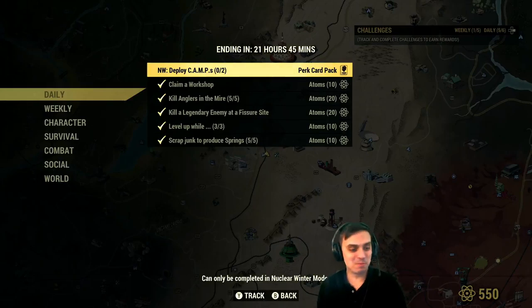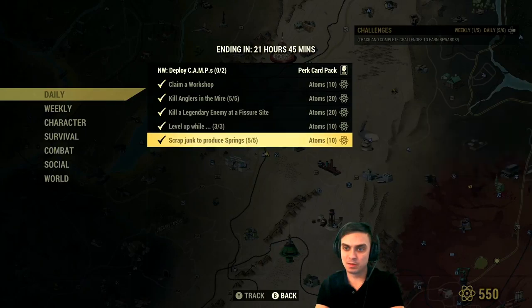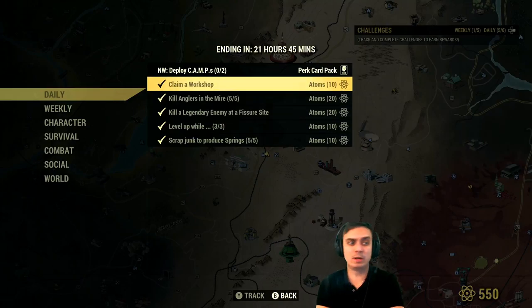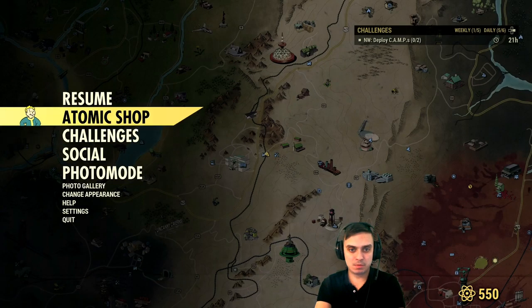I completed all of them — it was pretty fast, not counting the running time. It took me about 15 minutes, so I'm happy. That's 60... wait, 70 atoms — not bad, I like it. The final one is Nuclear Winter: deploy the camp two times and you'll get a perk card. I'm actually gonna do that today because I need perk cards to play Nuclear Winter with random teams — you get shot a lot with just starter cards.